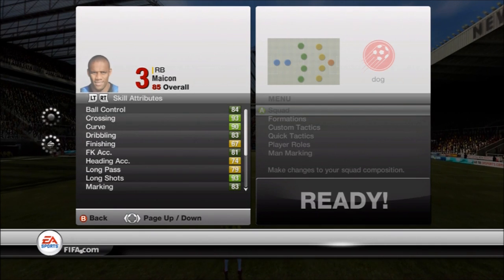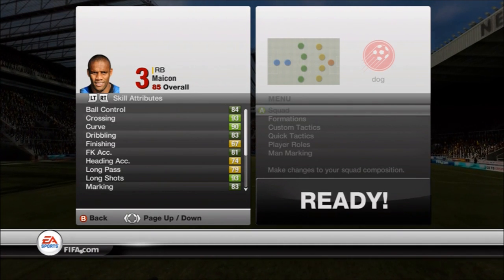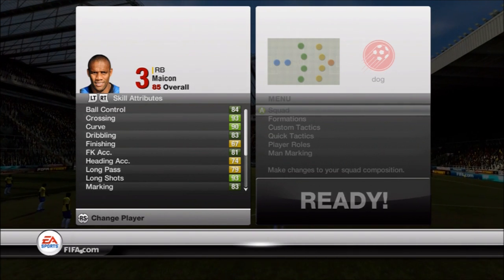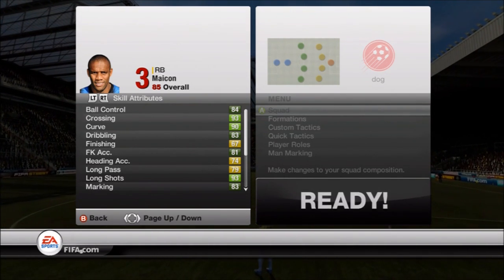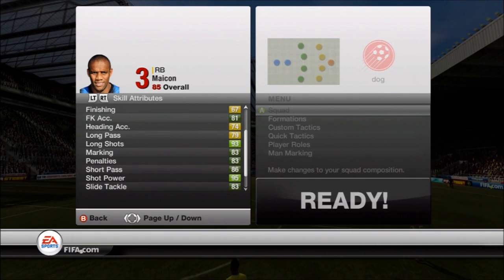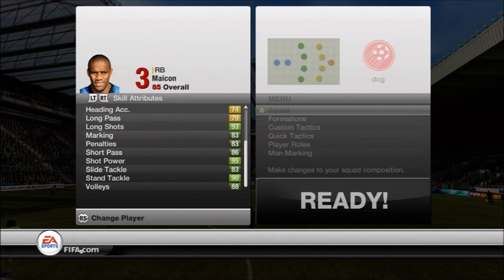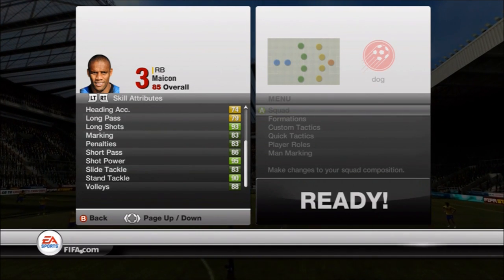Maicon — 93 crossing, 90 curve. Surprised his free kicks aren't higher at 81 but there are great free kickers on this team so you don't need to worry about it. 93 long shot, 95 shot power, 90 stand tackle, 83 slide tackle, 88 volleys.